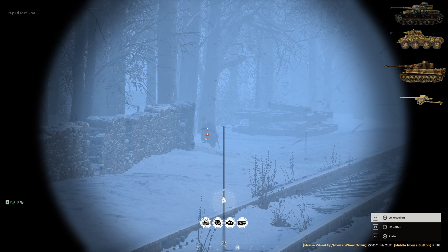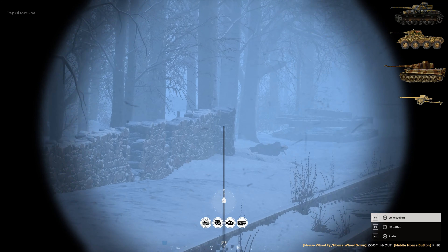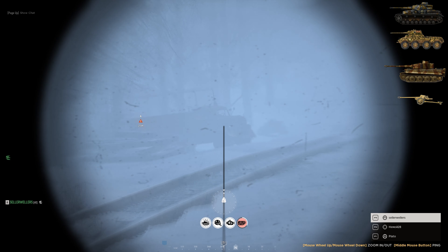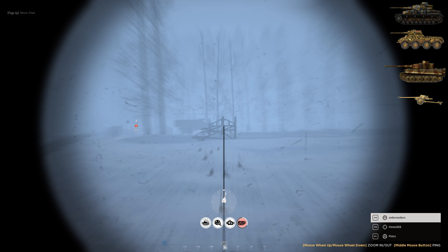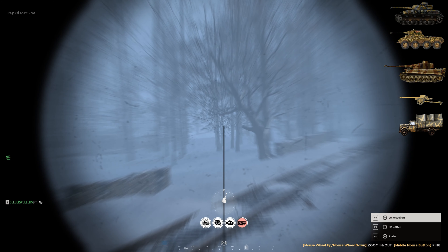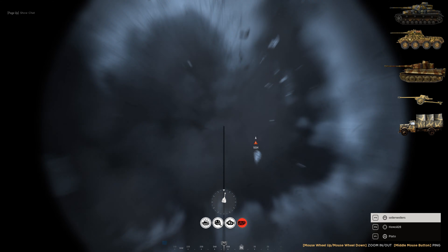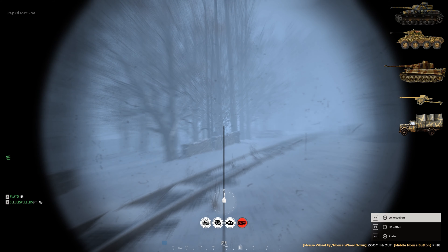Infantry here. Good. Put an HE round here. Stop, stop. Enemy vehicle here. Well done. Right, focus on left again. Infantry is pushing forward. It's an AT gunner, there's two of them here. I'm going to get out and I'm going to try and reheal us.